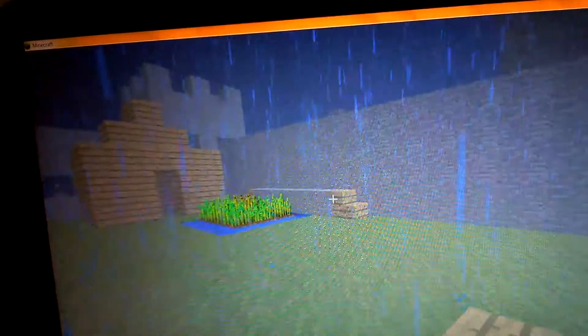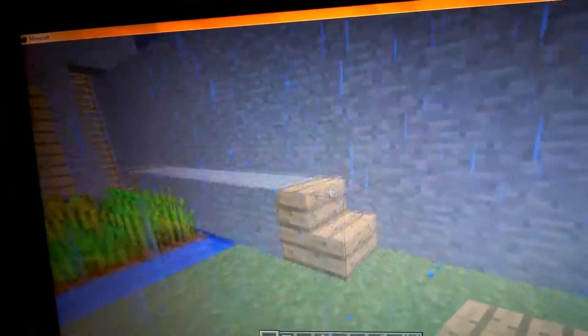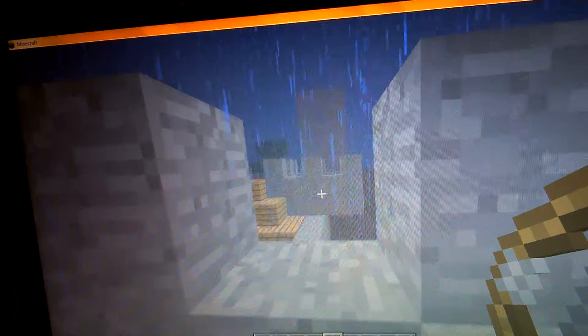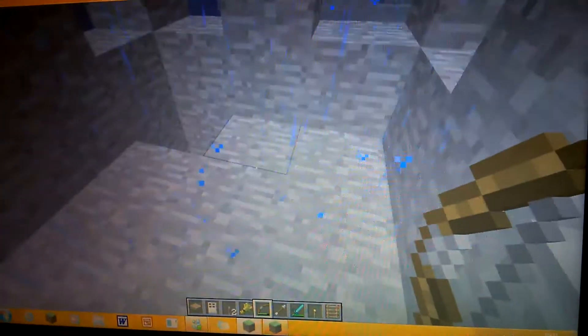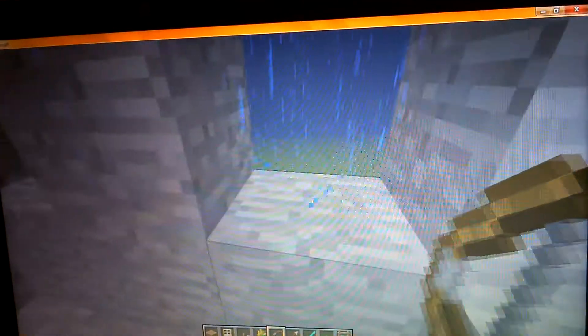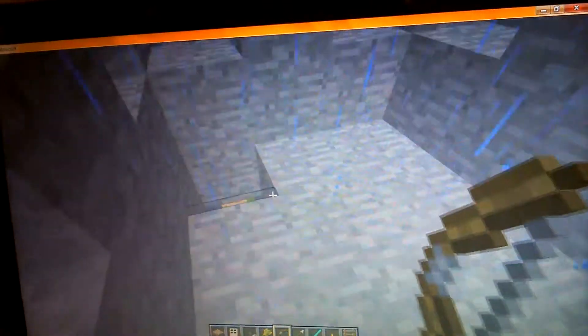Now I'm going to show you one of the turrets. To grow the crops, I had to put water around it, so I made a bridge over. So yeah, you'd come up here, and now you're at the front of the castle with your bow and arrow. So if anyone were to attack, that's them gone. You've got a clear view of the area that you need to look at.